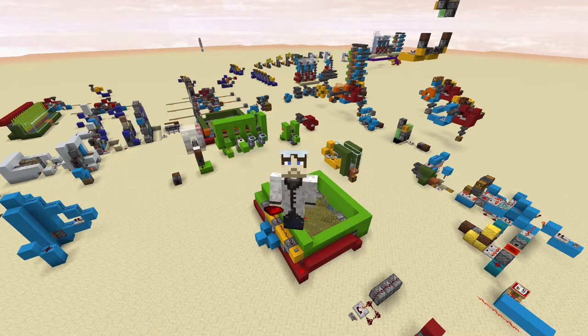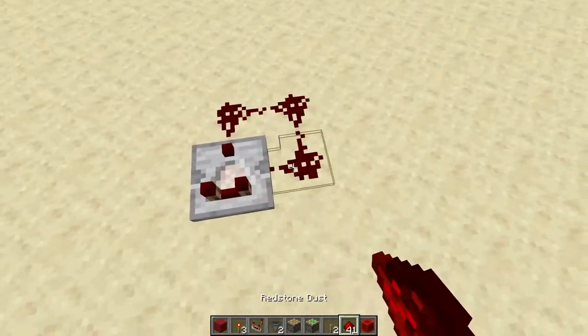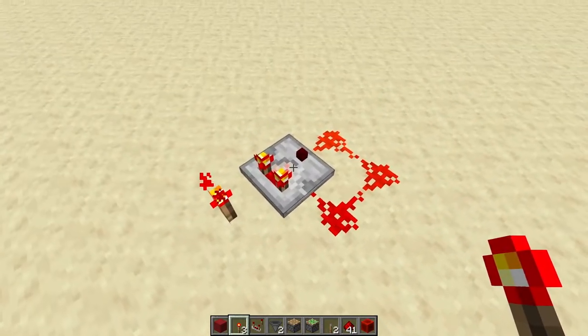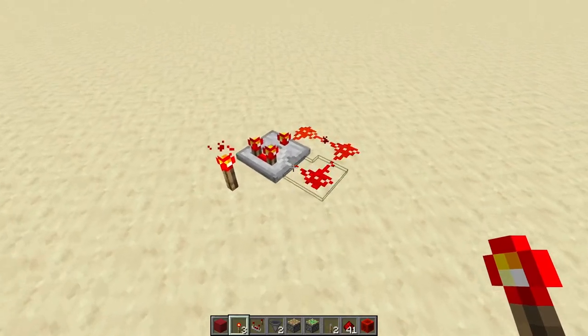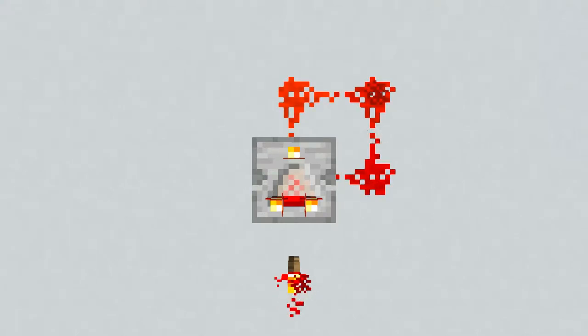Let's use a very simple timer circuit to start off with. One of the fastest timers we've got, the comparator timer. It's really as simple as that. You just put a redstone torch in the back, throw this into subtract mode, and it's just going crazy. For the comparator timer, it is always a pulse, and you can take the signal from this timer from these locations.